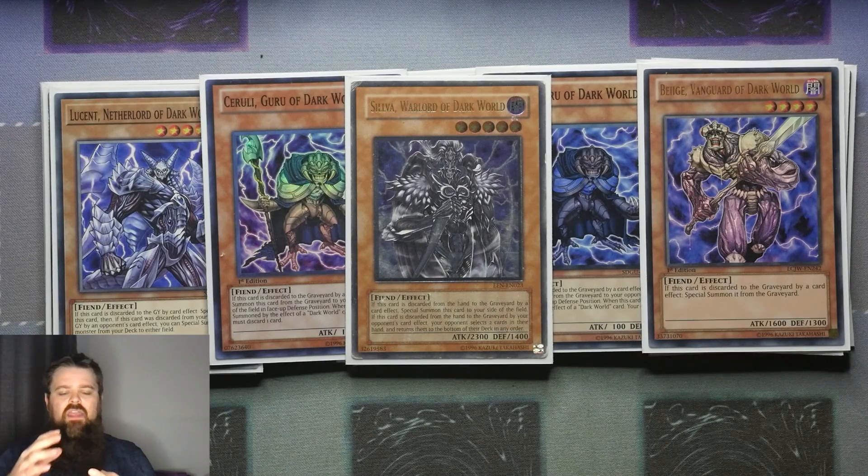If you've got a Fabled Raven, a Silver, and then Dangers, Gentas, and everything like that, and you want to protect from Nibiru or Droll, then straight away just by going Normal Summon Fabled Raven, Discard Silver, Discard Gold, gets you straight into Axel, and Axel then gives you an unaffected Barone — and that is absolutely insane. Carrying on, we are then still playing the one Diabolic card. I still really like this card; you don't have to play it at all, but you've still got more ways of triggering this, whether off of a Danger or off of a Fabled Raven.